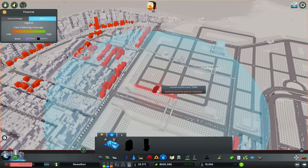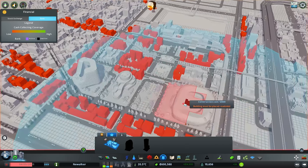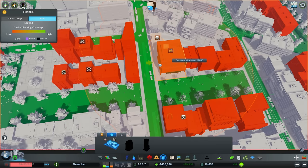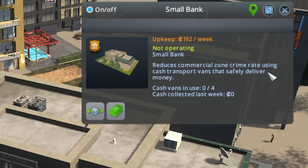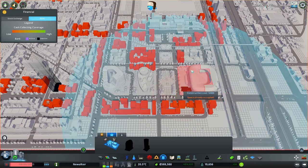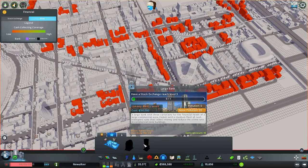We will be doing that — we'll have a small bank just to start with. Guess we want that over here somewhere. And what does the bank actually do? Reduce commercial zone crime rate by using cash transport vans to safely deliver the money. That's actually kind of useful. We definitely have to get another bank near the center of our city. But for now we're going to wait because I'd rather have a bigger bank.